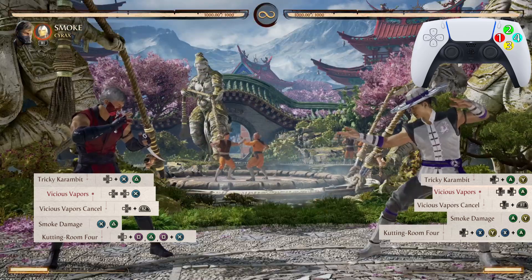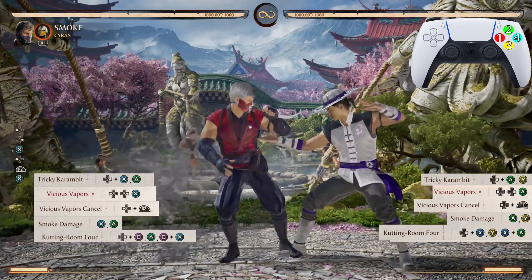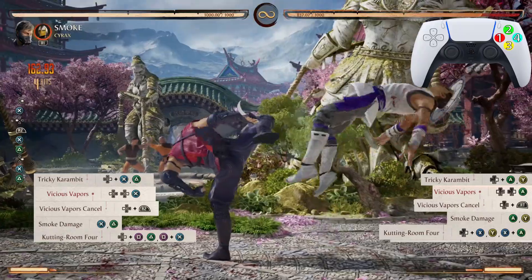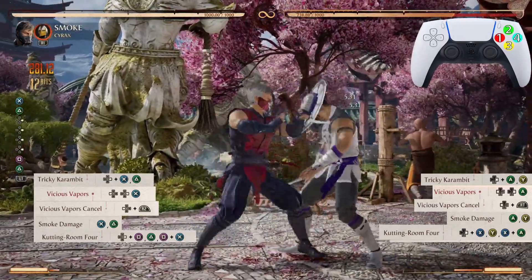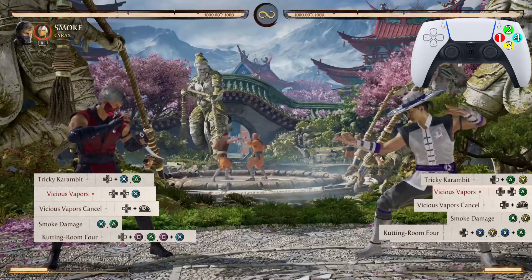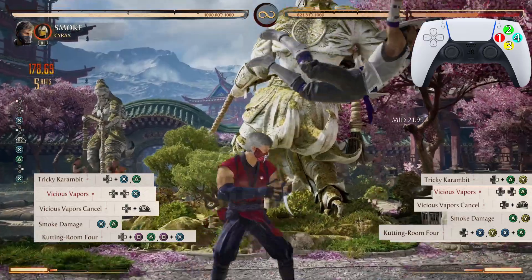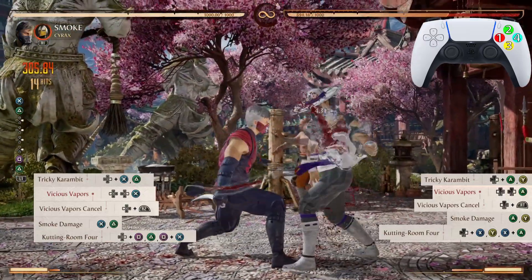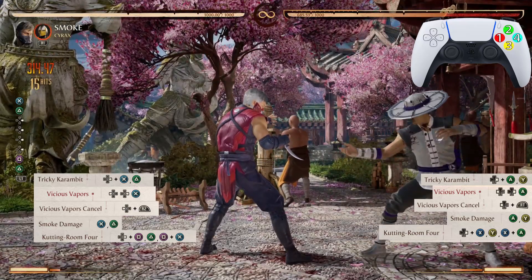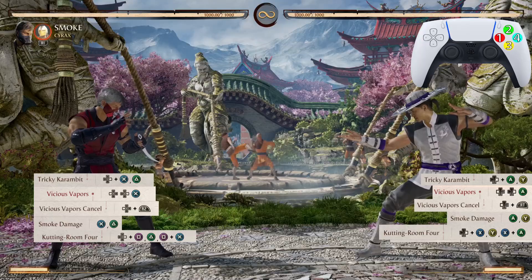Now let's go from Vicious Vapors cancel down to Cutting Room Four, and now from Tricky Karambit. That's 314 damage with no meter used at all so far.